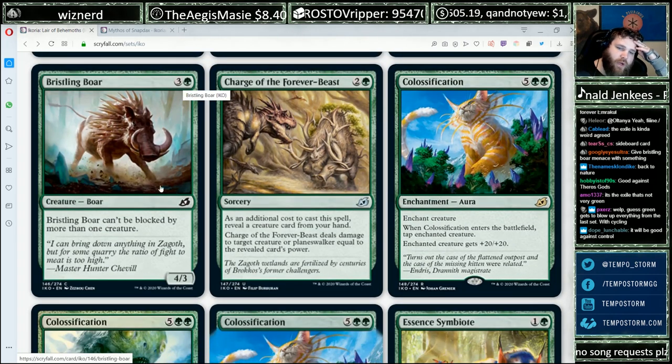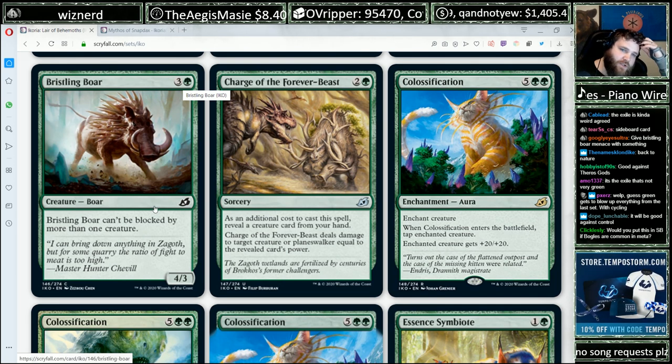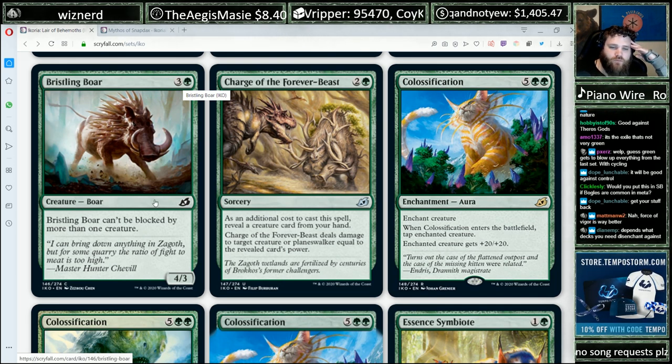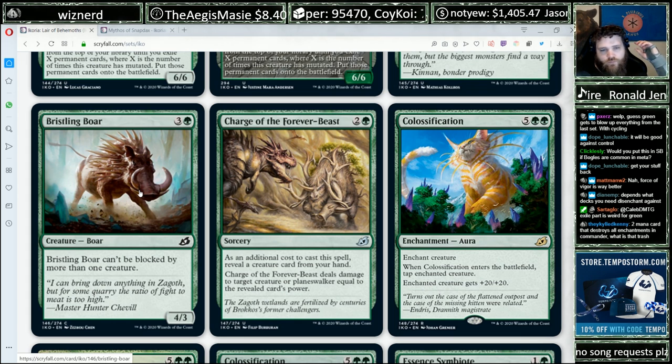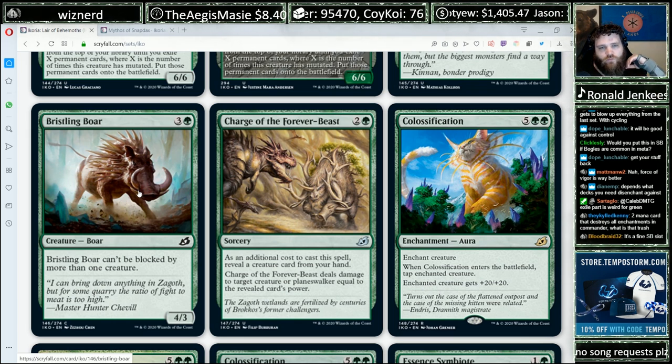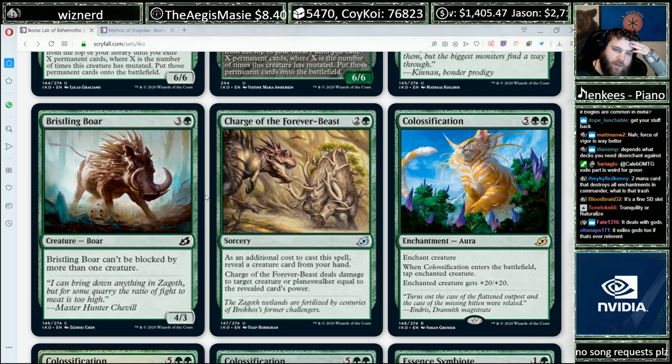Bristling Boar — three and a green for a 4/3 that can't be blocked by more than one creature. Give this menace and it's just unblockable. Common, a little synergy. Reasonable card — not like an early pick or anything, but totally reasonable.